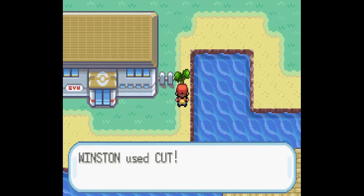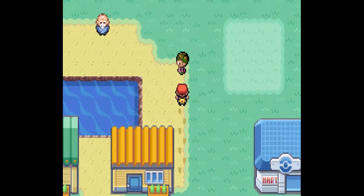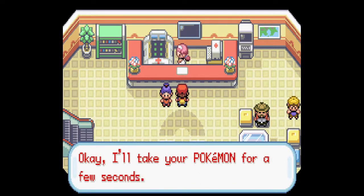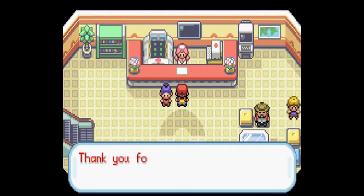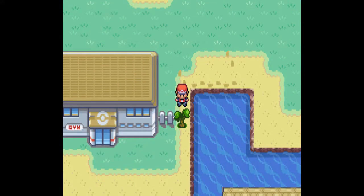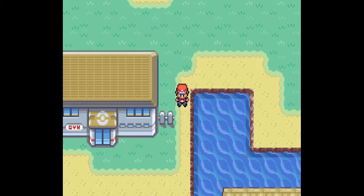Pretty much gonna be all hands on deck for this gym battle — well, aside from Gary, of course, if we can help it. Hopefully Winston can plow through one or two of Surge's Pokemon. I'm guessing Keith will take care of the rest. That's how we're gonna go. We might even lose the first time we fight him — that's okay. Just get another level or two on Winston if possible, and then go from there.